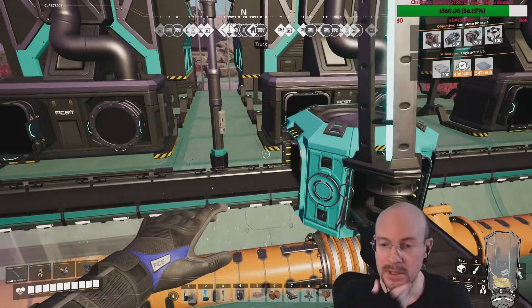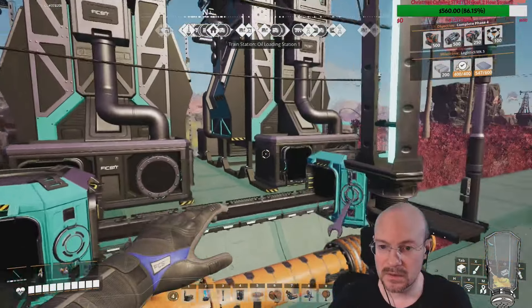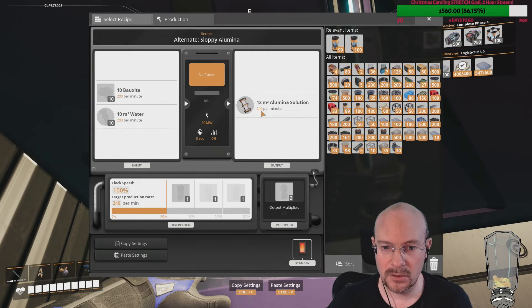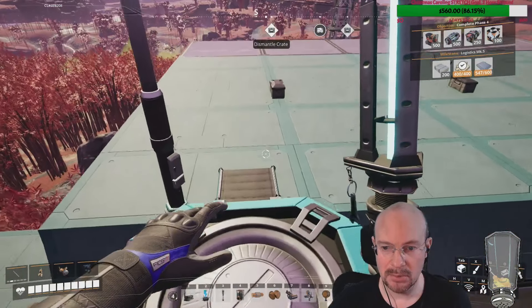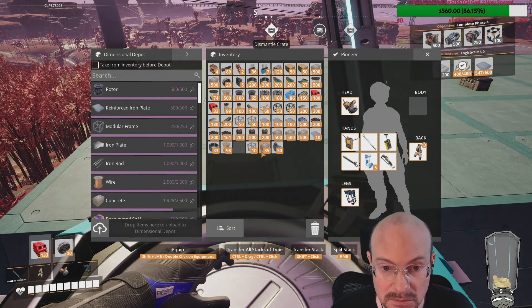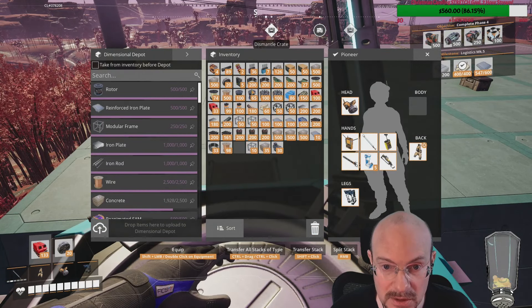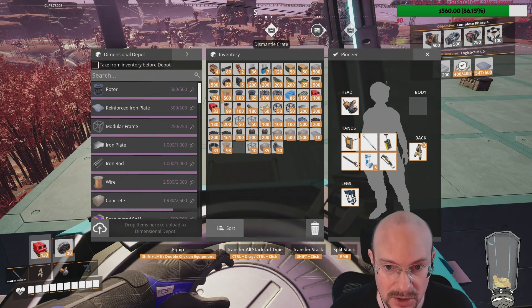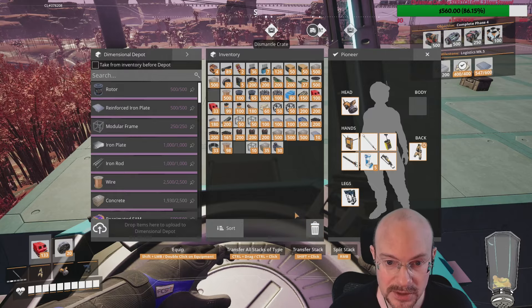What I might do actually — 240 per minute, how much is the input? Oh gosh, my inventory is full. Let's delete some things, I have too much junk. Too much junk in my inventory — too much junk in the trunk, you know how that is.